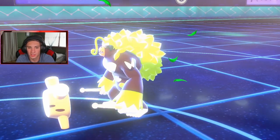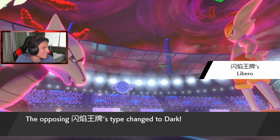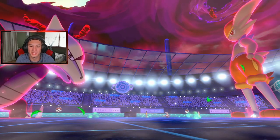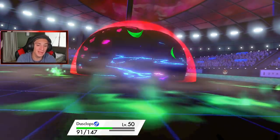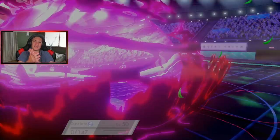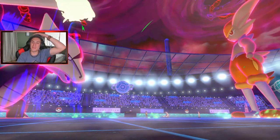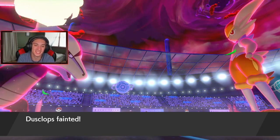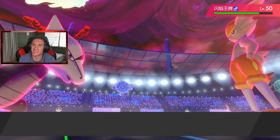Rillaboom is gone. Cinderace goes after — yeah, I think it might take out my Marowak. Go after my Dusclops, please. Yes, he goes after my Dusclops! I love you. I for sure thought he was going after my Marowak but he went after Dusclops. That's huge for us now. We get out Slowbro and we have the speed advantage. This match isn't looking too bad.